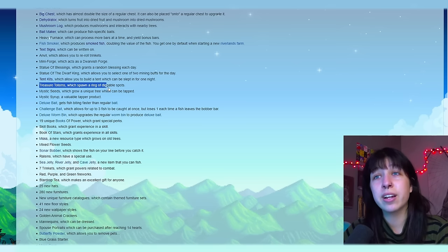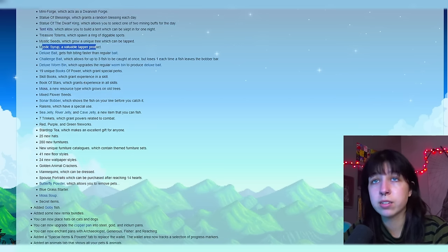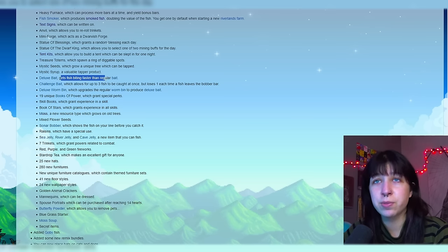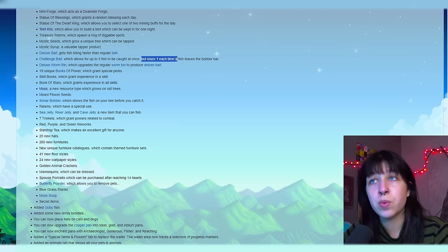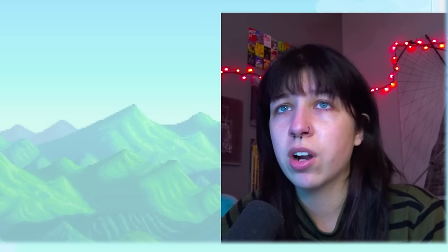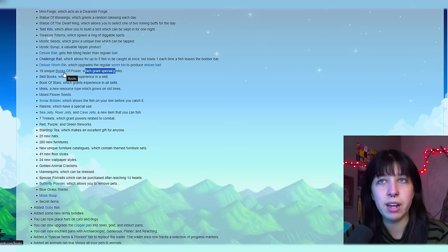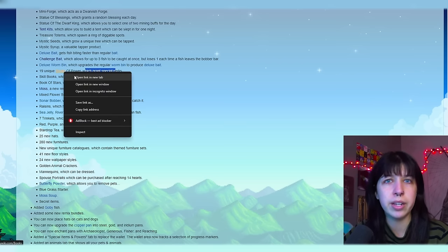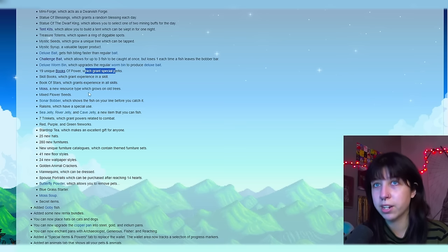Treasure totems, which spawn a ring of diggable spots. Mystic seeds, which grow a unique tree that can be tapped. Mystic syrup — a valuable tapper product. Deluxe bait, which gets fish biting faster than regular bait. Challenge bait, which allows for up to three fish to be caught at once, but loses one each time a fish leaves the bobber bar — that sounds hard. Deluxe worm bin, which upgrades the regular worm bin to produce deluxe bait. 19 unique books of power, which grant special perks — I will be doing a deeper dive video on books later because there are quite frankly a lot of them.